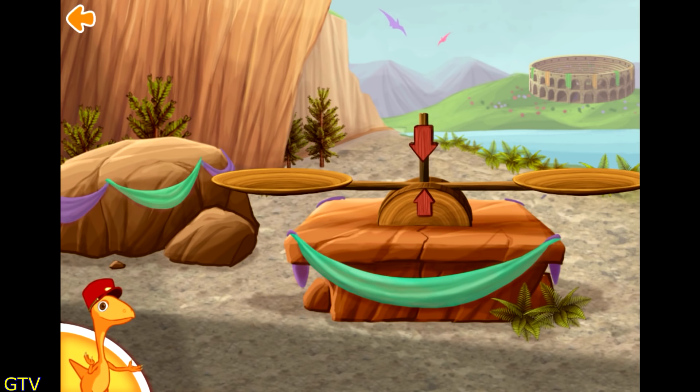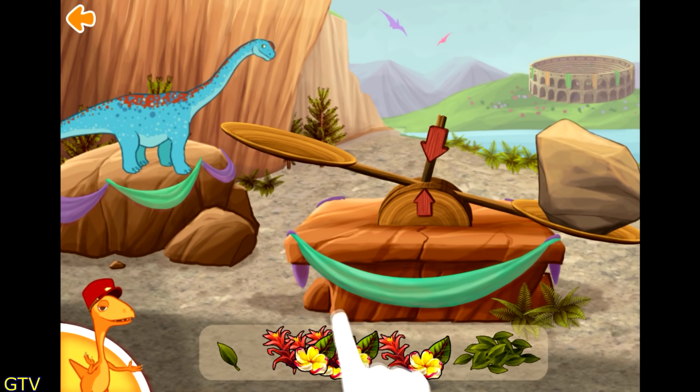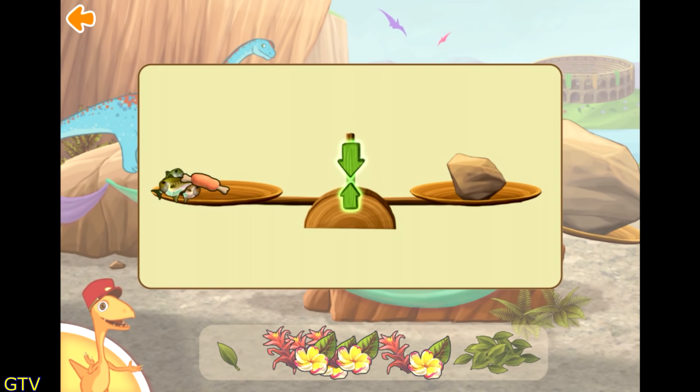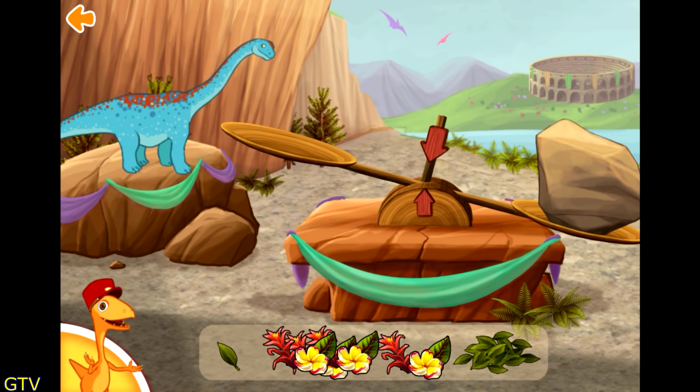Big dinosaurs eat a lot of food. Small dinosaurs only eat a little. To make sure the dinosaur eats the right amount, tap and drag the food to the scale until it's balanced. The scale is balanced when the two arrows are lined up and green. You can add or take away food if the scale is not balanced.